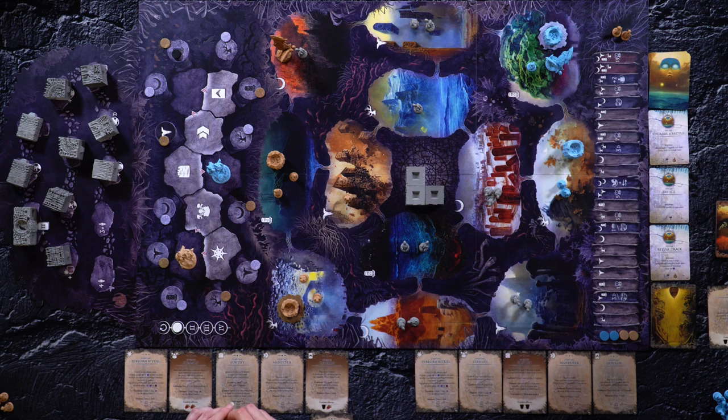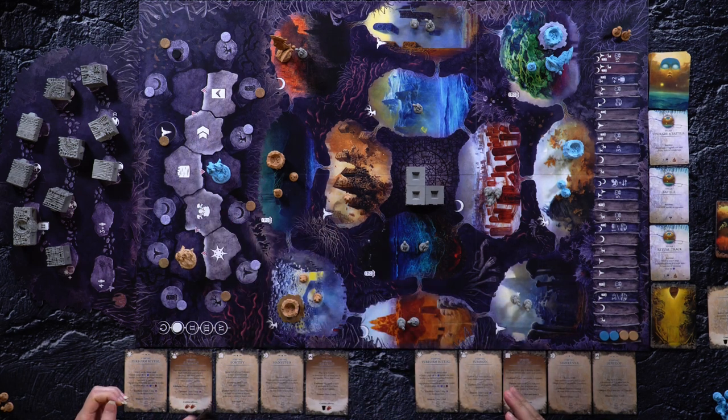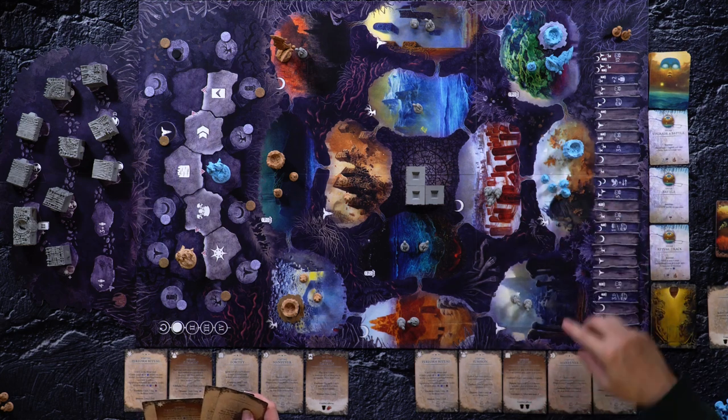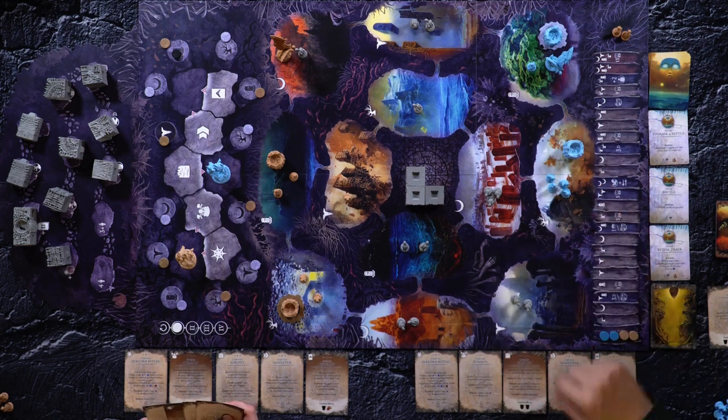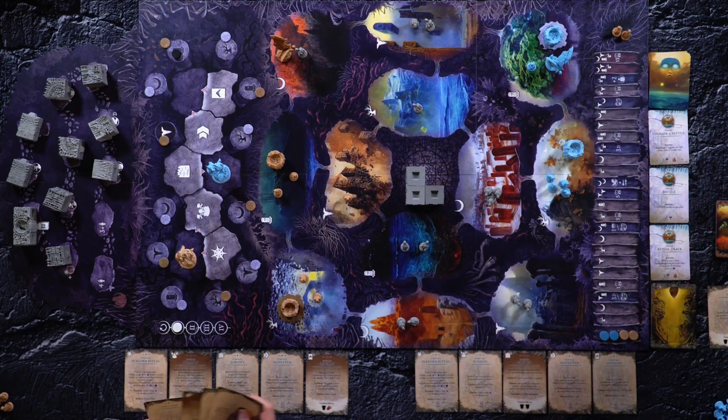So now I can actually conform to this because I'm adjacent. My conform: one of my forts produces two, or I can climb one step on the ritual track. I will produce two on my fort here. And because of my fortified upgrade, I am allowed one area to have four followers in it, and that's the area I choose. So that's my deal.